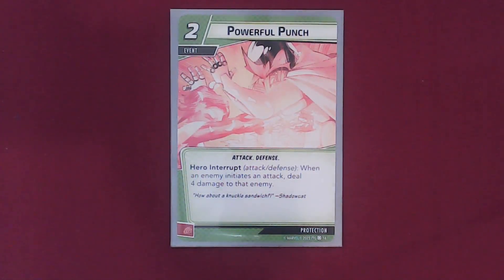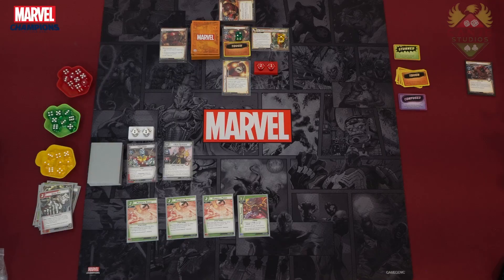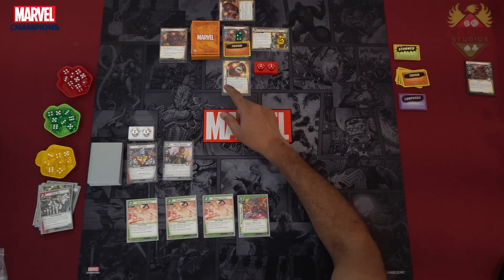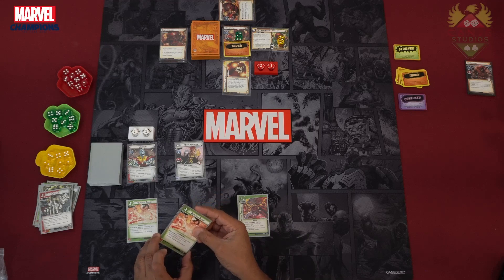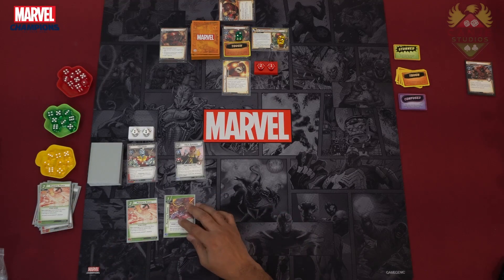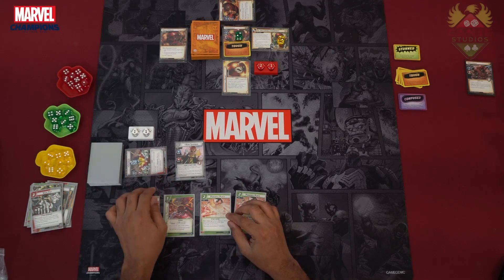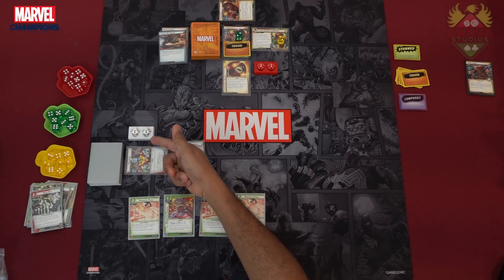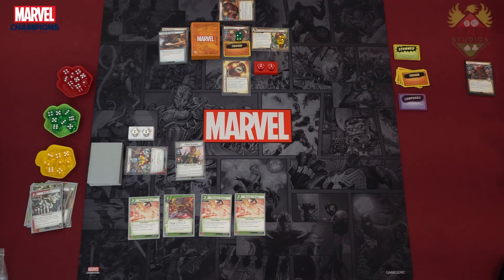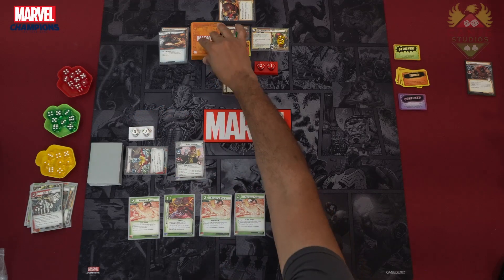We draw another Powerful Punch and Protective Training — that gives some ally health, but our hand size isn't looking great. Enemy turn: they scheme for 2 and attack for 5 damage. I think I'm going to guard against it — it's 5 in, I block for 2, so that's 4 damage incoming, taking me to 7 health.